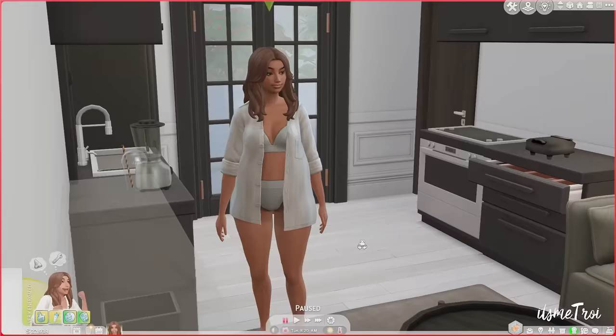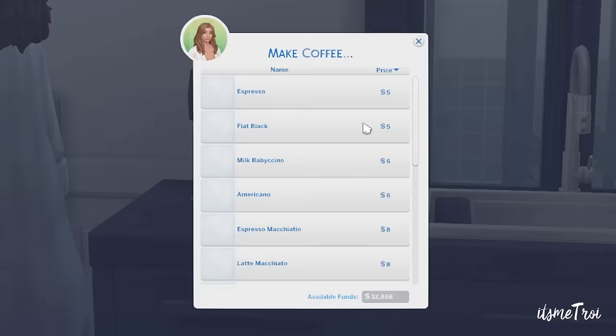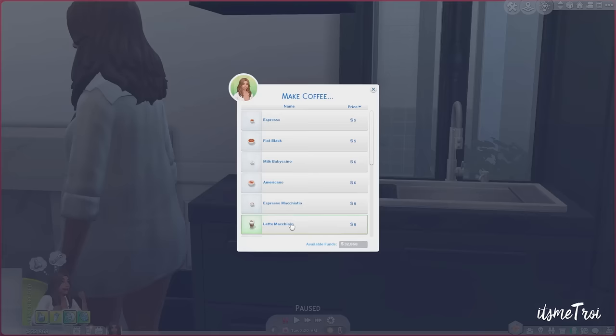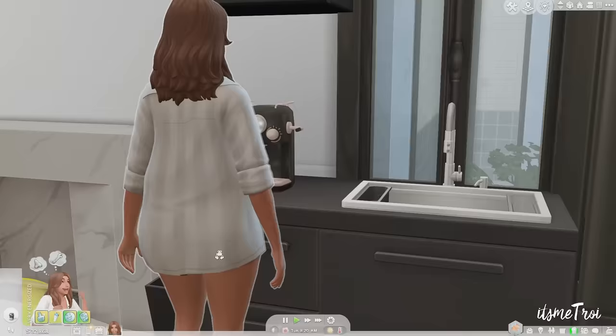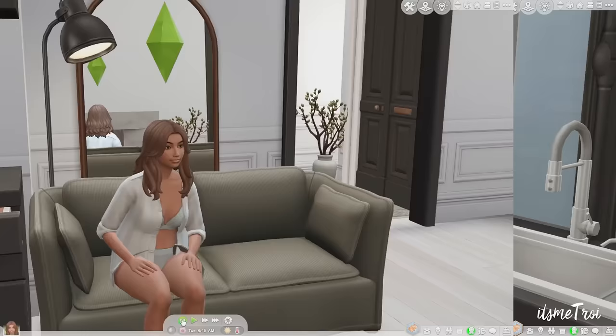Next is the Home Barista Espresso Machine, which lets your sims make coffee at home — espresso, flat white, black, milk, baby chino, Americano, espresso macchiato, mocha, and more. There are 14 different coffees to make and 14 different swatches for the machine itself.